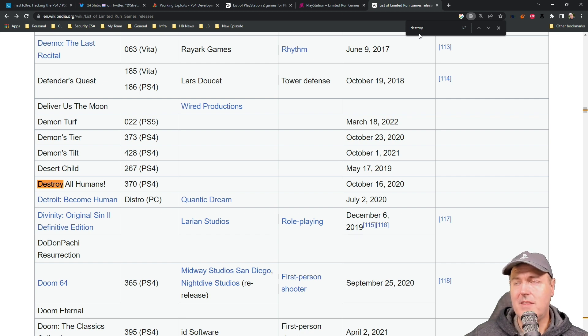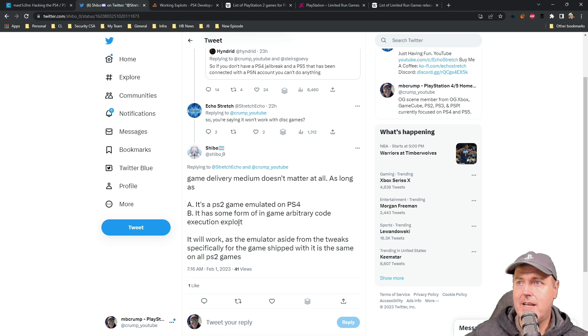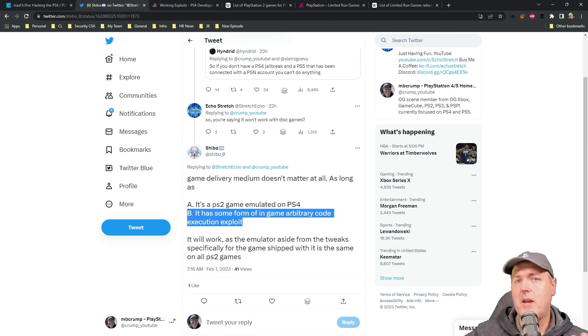I'm not aware of any physical released games for the PlayStation 4 that has the ability to take advantage of a save game exploit, which is really why in my original tweet I said it has to have a PSN-activated and downloaded and installed game in order to pull this off — and that is really how I understand it. Let me know: is there a PlayStation 2 game re-released on PlayStation 4 or PlayStation 5 in disc format that also has a working save game exploit we could take advantage of? All right, that's going to do it for this one and I'll see you on the next one. Michael out!